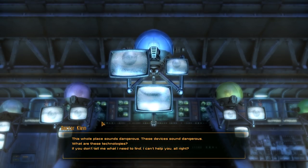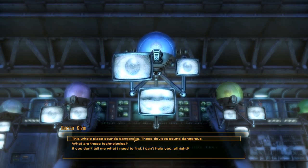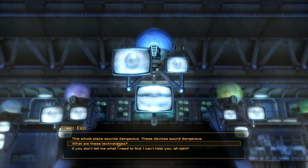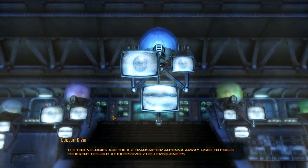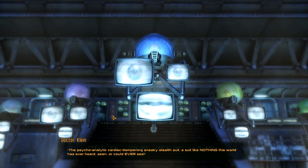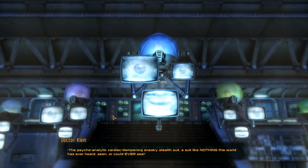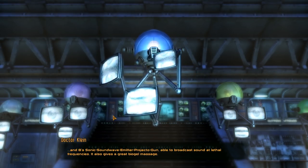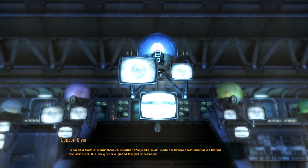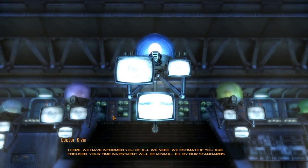All we need are the schematics — but this does not mean we don't want the cold hard technology too. So do not give in to your biological laziness. You have a new spine — use it. And even if you die in the act of reclamation, simply reaching them will auto-transmit the schematics to us. The technologies are: the X-2 transmitter antenna array used to focus coherent thought at excessively high frequencies; the psychoanalytic cardiac dampening sneaky stealth suit; and Eight's sonic sound wave emitter projecto-gun, able to broadcast sound at lethal frequencies — it also gives a great bio-gel massage.